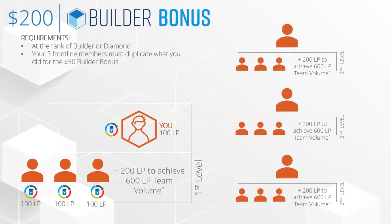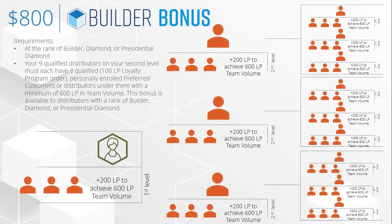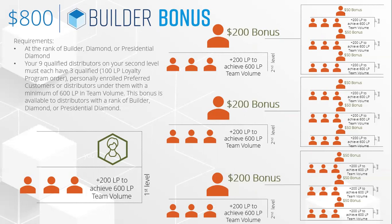For the $200 builder bonus, you need to be at Builder or Diamond rank and help your three frontline members duplicate what you did for the $50 builder bonus — they each get the $50 builder bonus and you get the $200 builder bonus. For the $800 builder bonus, you help your three frontline members get the $200 builder bonus, which means they help their frontline members get the $50 builder bonus — resulting in you earning the $800 builder bonus and achieving Diamond rank.